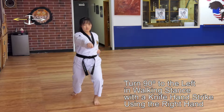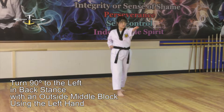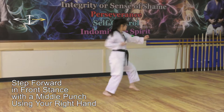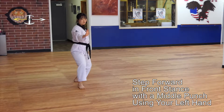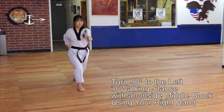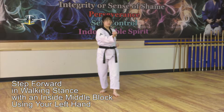Turn 90 degrees to the left in walking stance with a knife hand strike using the right hand. Turn 90 degrees to the left in back stance with an outside middle block using the left hand. Turn 90 degrees to the left in walking stance with an inside middle block using your right hand. Turn 270 degrees to the left in walking stance with an inside middle block using your left hand.